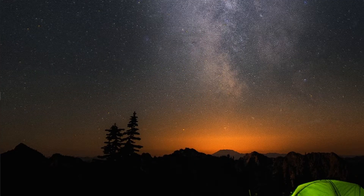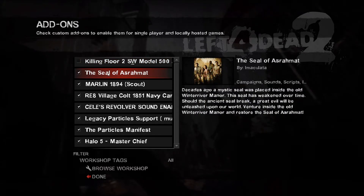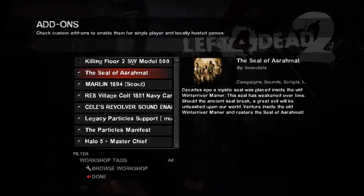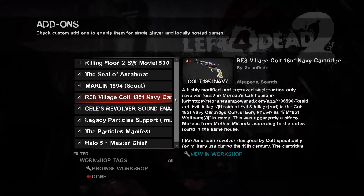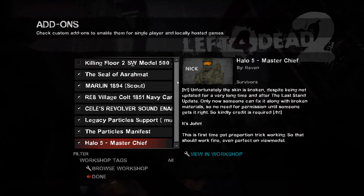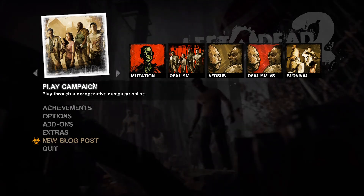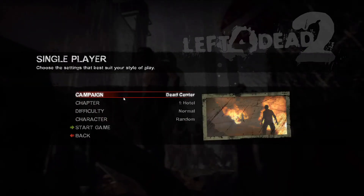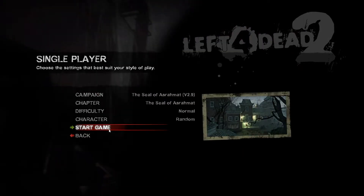Now we just need to launch Left 4 Dead 2, and if that worked, those mods should be available for selection. We can come into Add-ons here, and anything we have available should show up. There is the Seal of Azuremat that we just downloaded, and here is the variety of mods I've already got — for instance, the good old 1851 revolver along with a few others.